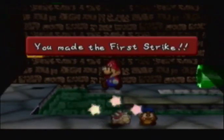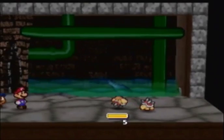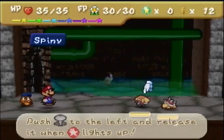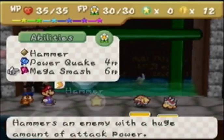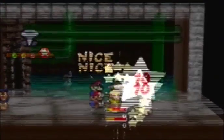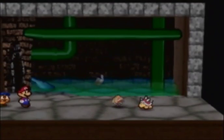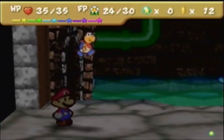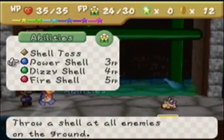I don't know if there's another spiny right there. Got him. I guess I'll show off Mega Smash right here. It uses 6 FP and only hits a single enemy. That's what it does — 10 damage. Wow, that's actually really good.